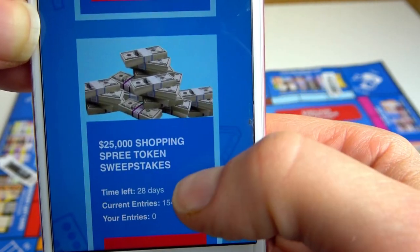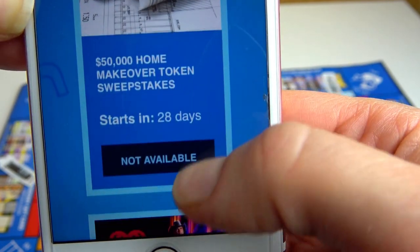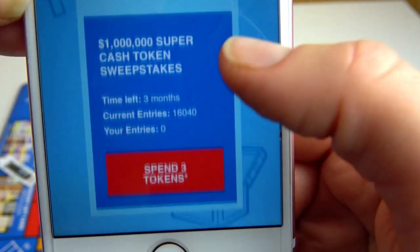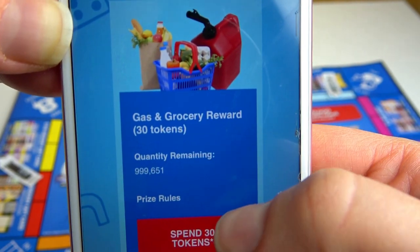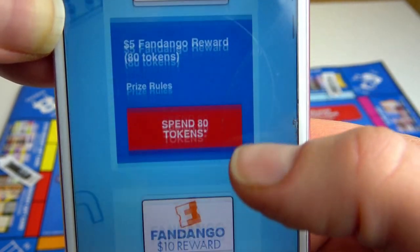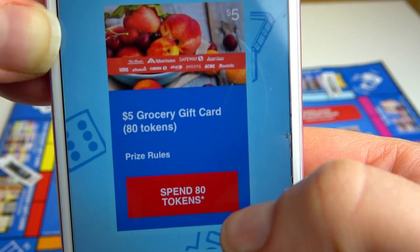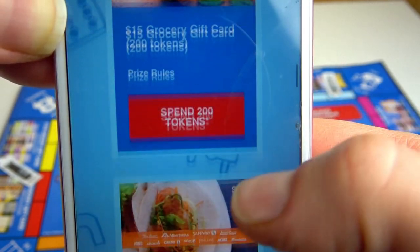This one is available — a $25,000 shopping spree token sweepstakes. You can also enter tokens for gas rewards or grocery options. There's one that costs 30 tokens, one for Fandango cash, and I would rather spend my tokens on the $5 Crossroads gift card, the $10 gift card, or the $15 gift card.